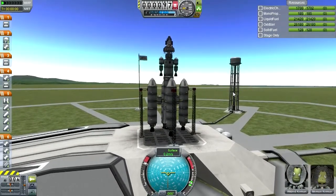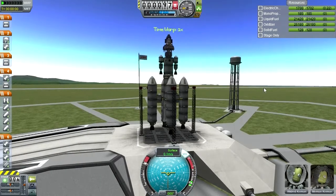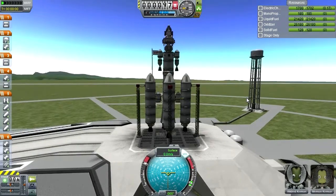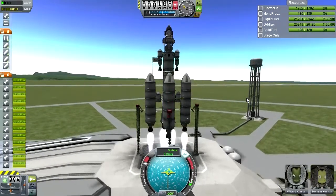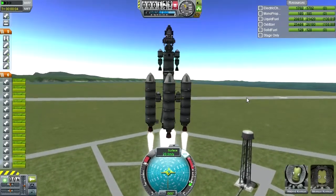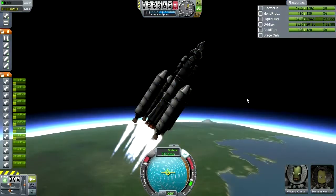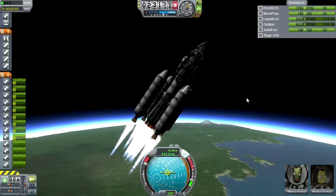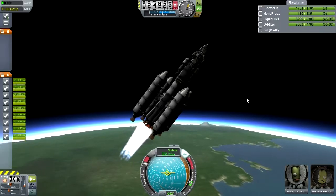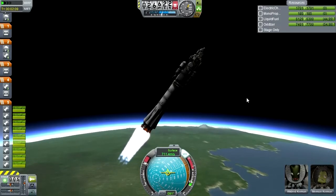We seem to be wiggling a little bit. SAS on. Okay, F3 is fine. Merman and Wildred look alright. Throttle is up. Well, let's hope for the best. Okay, moment of truth time. Alright — blessed separatrons. All good.